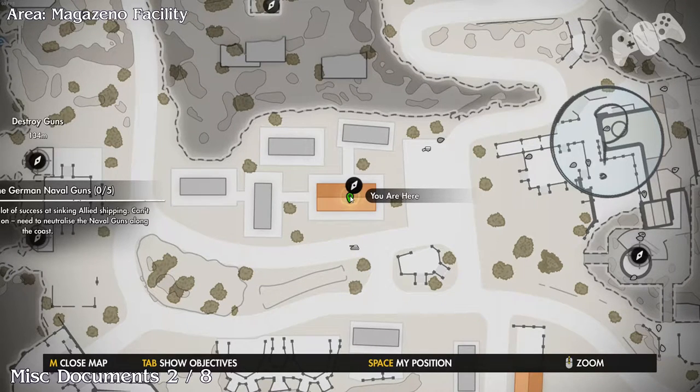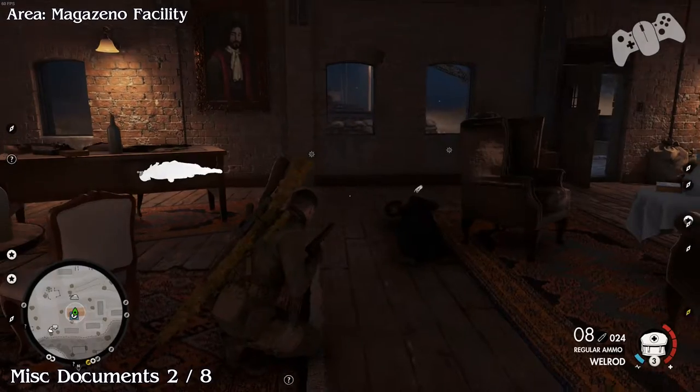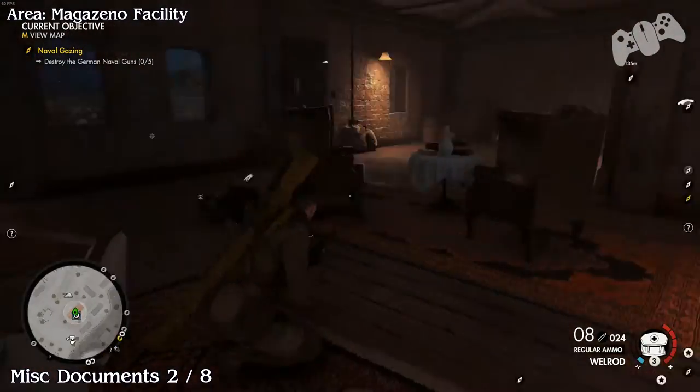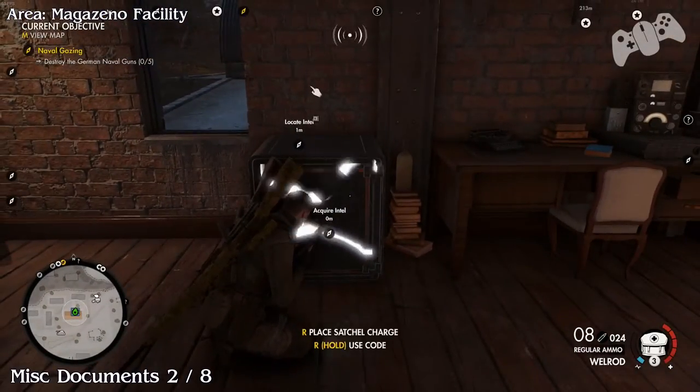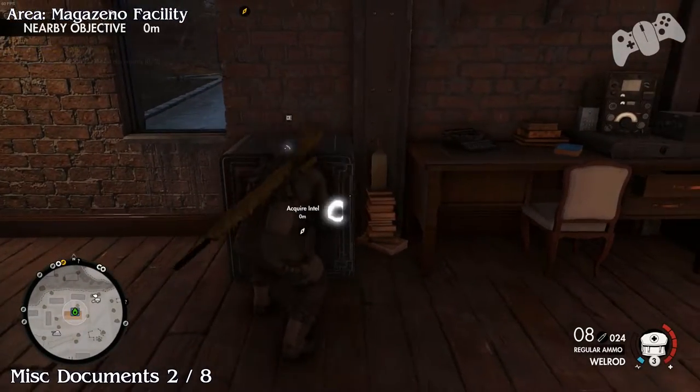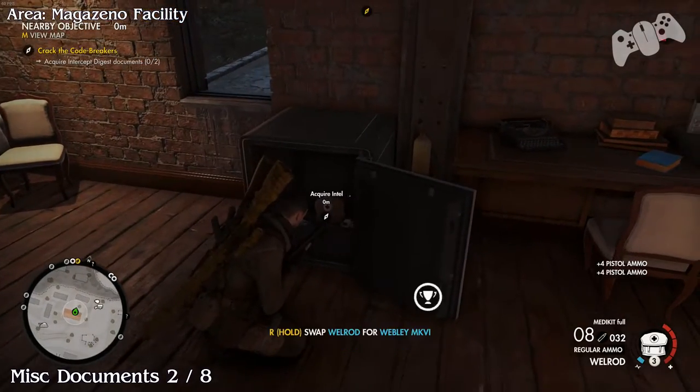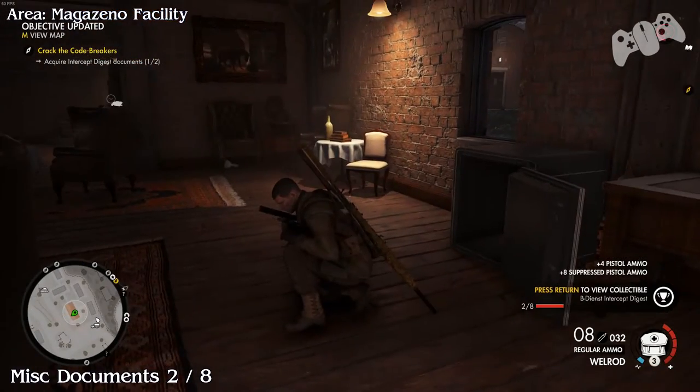Document number two. Once you have received the safe combination, there will be an officer inside containing it. Make sure you kill the officer and use the code to silently open this safe. You don't really want to draw attention, so just do this the quiet way. This will be two of eight.